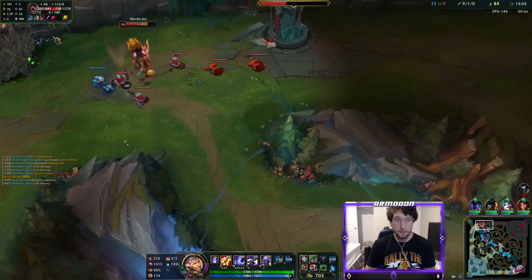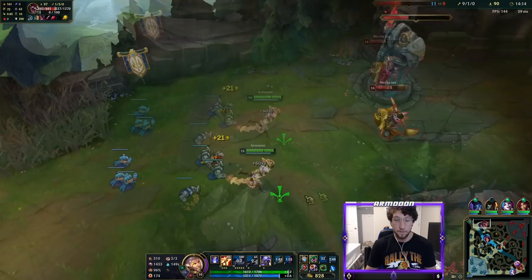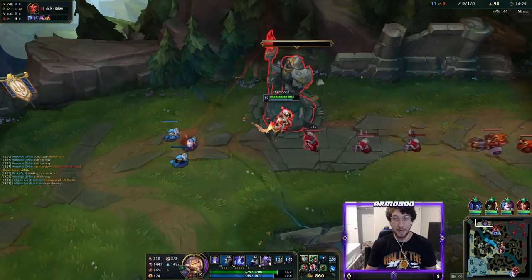This is diveable, but do I really want to risk all that I've gotten? He's got Merc Treads. I'm going to try to pop his Skarl with my Q here. This is really not worth giving him 900 gold — oh just kidding, he left. He was scared of me. Fair enough — he doesn't know where Nocturne is, and Nocturne has ulti, so he probably assumed he was getting dove.